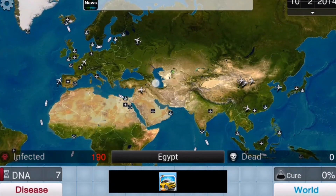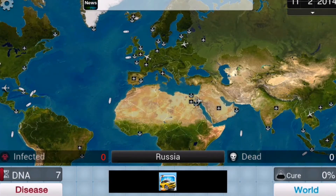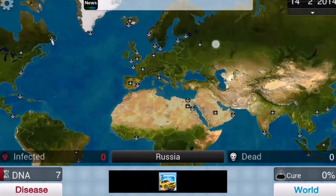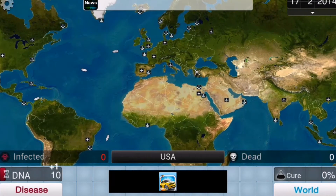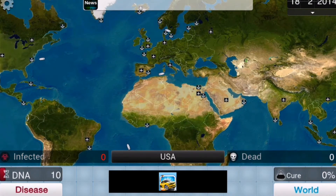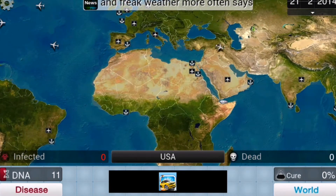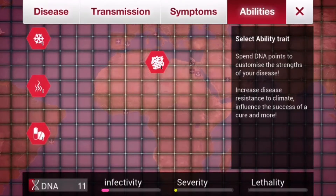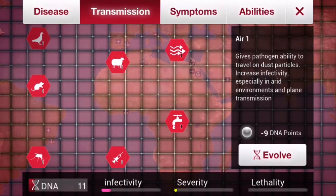You can tap on different countries and check out how many people are infected. As you can see, Russia hasn't got any, neither do the United States. But the infection can be transferred through boats or airplanes, or just by the air, if you decide to choose it — which we are gonna do right now.